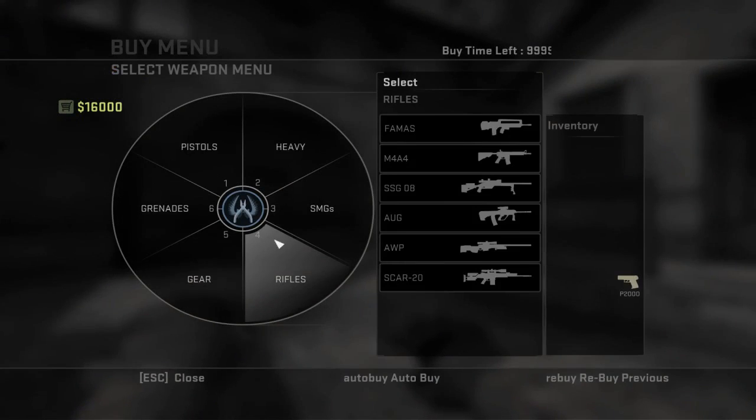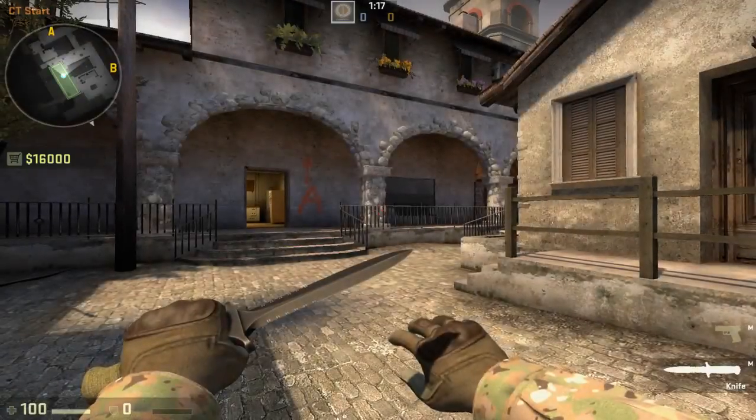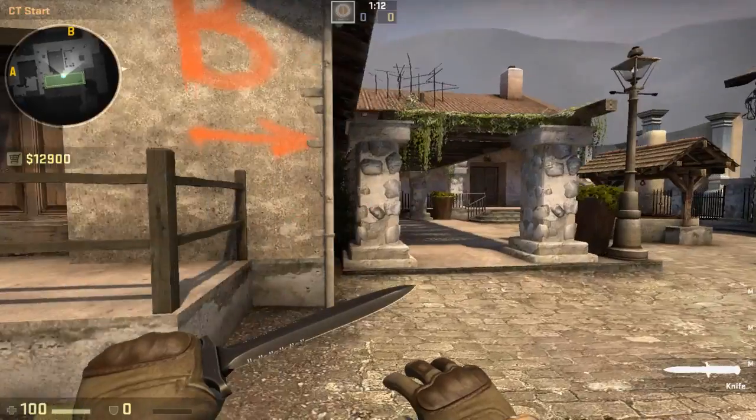For instance, if you look here it's got the number next to every single one. Rifles is 4, so if I want an M4 I know it's 4.2. I can just literally click buy 4.2 and I've got an M4. It's not particularly difficult.